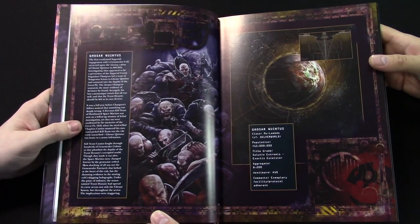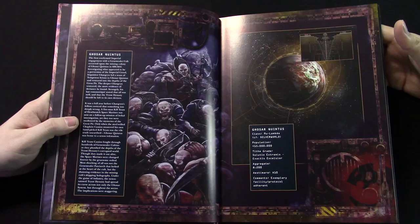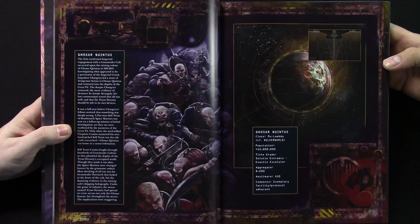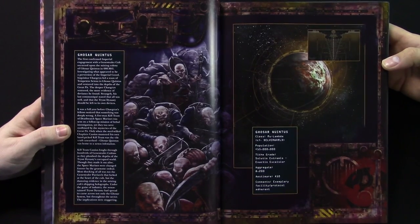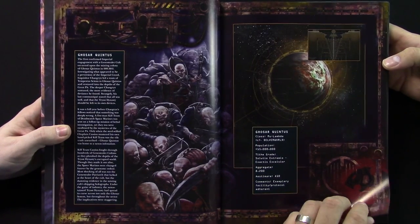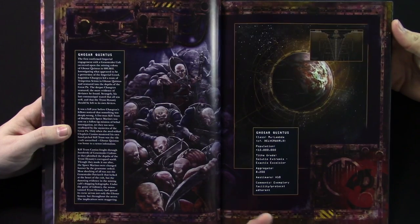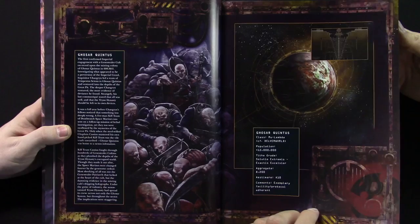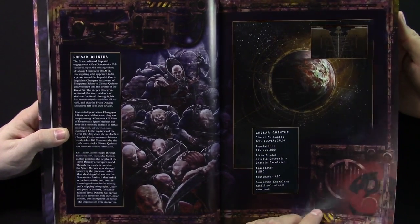Which you'll see when we actually get to the stats — it's pretty great. This is a callout to the Death Watch Overkill game, with the Ghosar Quintus mentioning that again. That was supposedly the first big outbreak that was recorded. Because when the Tyranids invade, they shut down all communication anyway. Kill Team Cassius getting a nice reference callout there. Good times. Very cool.